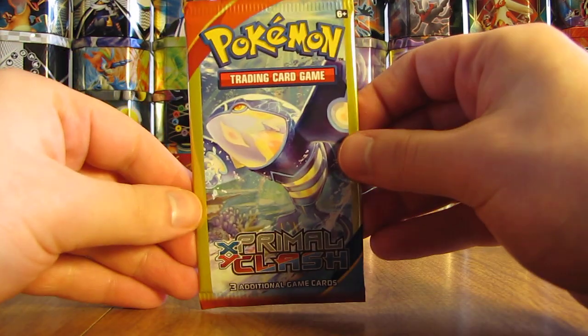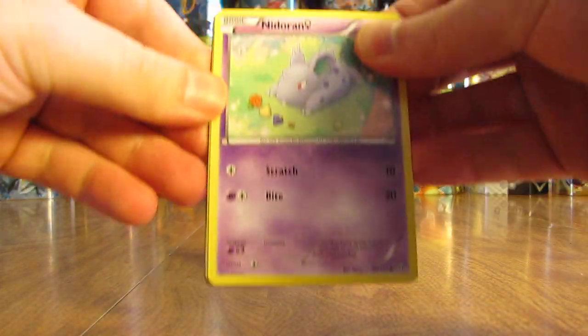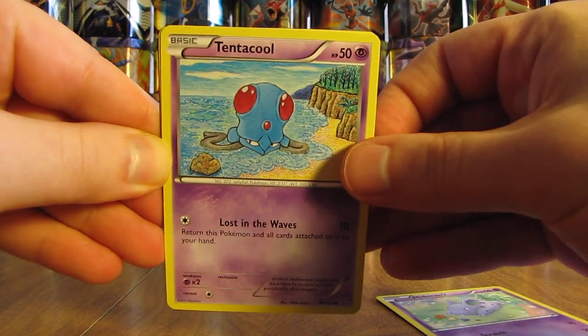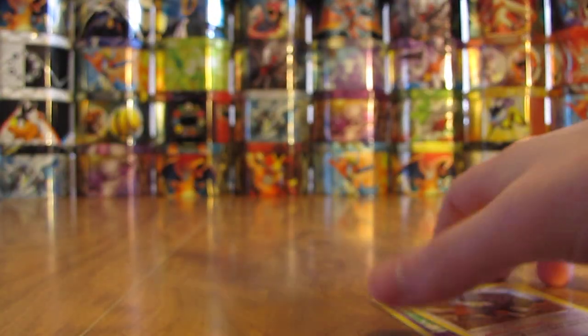Second to last pack of Primal Clash. This pack starts off with a Nidoran, there's a Tentacool and a Bouffalant. Still awaiting that first rare — I have pulled one Reverse Holo so far.